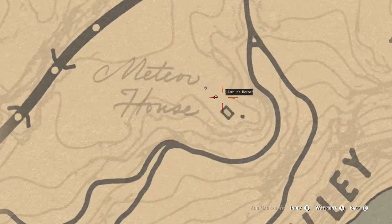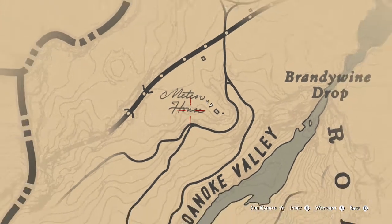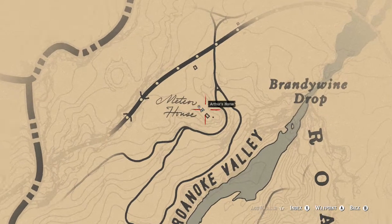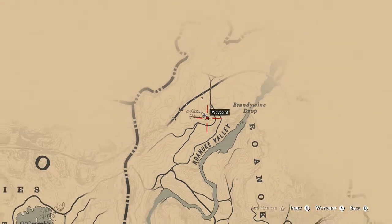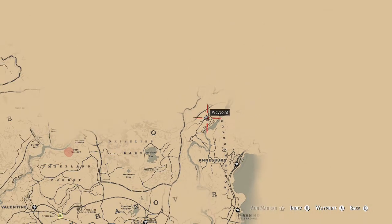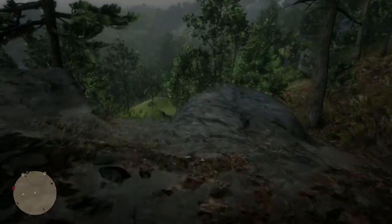We found a meteorite. So in this cabin here — the Meta House, just left of Brandywine Drop, Roanoke Valley, near there. So we'll just put a marker on it so you can see exactly where it is, and we'll zoom out a bit so you guys can get the exact location. You can see it's right off Grizzlies East, just across there, and here's what it would look like on the side. I came up from that way.